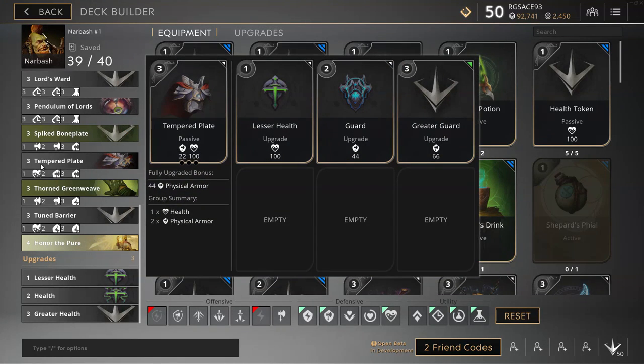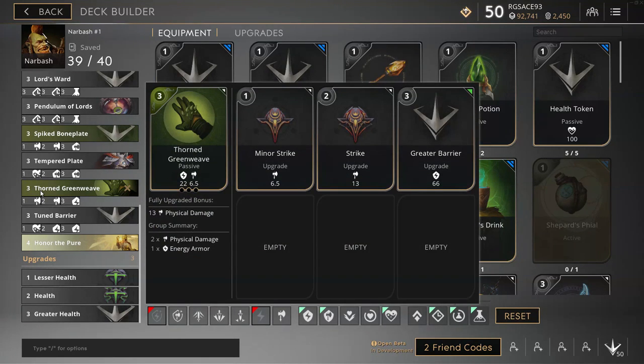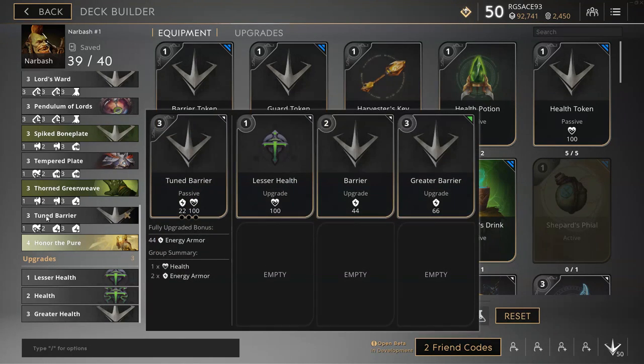Add another tempered plate, this time with a lesser health, guard and greater guard. We do the same for energy armor, so we get our thorn greenweave and add a minus strike, a strike and a greater barrier. Tuned barrier is our final armor card with a lesser health, barrier and greater barrier, so now you can see that we've become quite tanky.